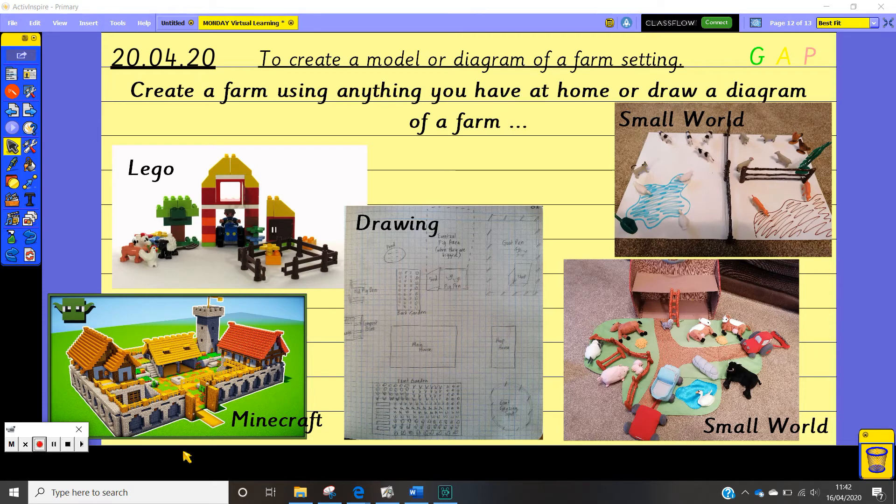If you've got some small world animals such as the picture at the top here, you could create a farm. This is just two pieces of paper where I've used some felt tips to create the pig pen and the duck pond, and then I've added some plastic animals to the farm as well. Or if you've got some toys such as the ones in this picture, you could create your farm with all the different areas for the animals to live. If you are finding it a bit tricky because you haven't really got anything like that, it's absolutely fine — you could also do a drawing of a farm. Use a piece of paper from your maths book with squares on it to help you draw it.